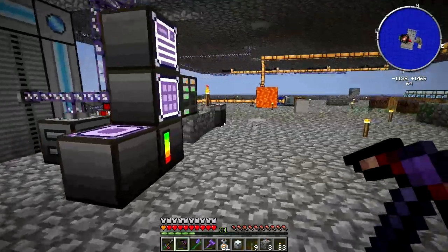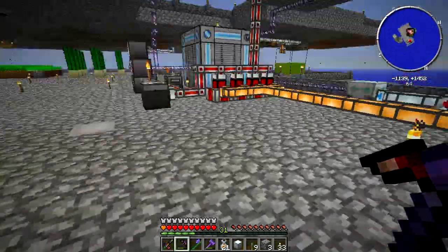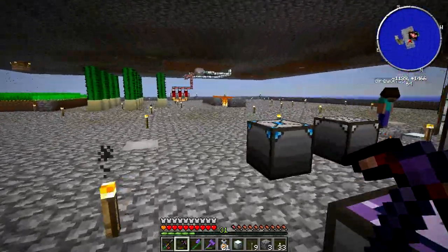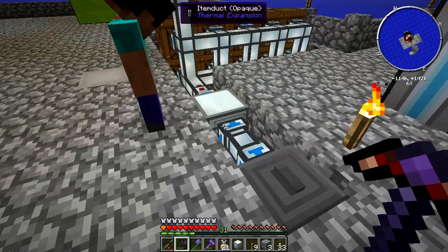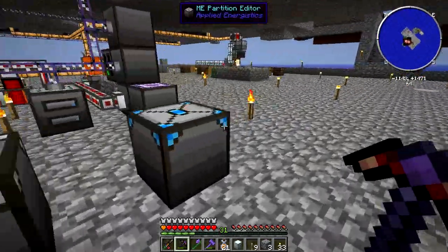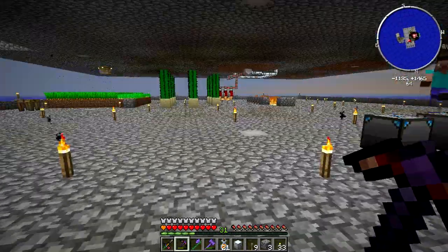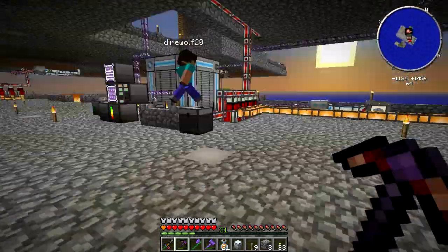And probably the biggest change — if you want to come on over here — I'm disabling this item output because I want to start collecting the items like the swords and the tunics. Oh, it's going to fill up very quickly. I want to get those so that I can route them directly into the trash can and have everything else route to the system. So you may have noticed something's missing over here — all our power gen.